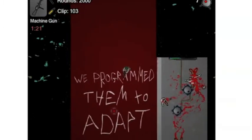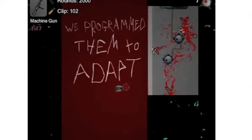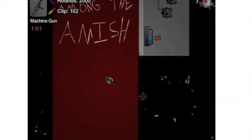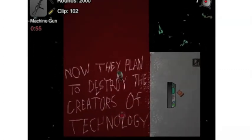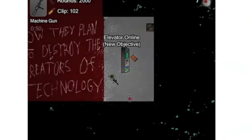Oh crap. We programmed them to adapt. We put them among the Amish? What? Do Amish people have some sort of weird propensity for zombies? Now they plan to destroy the creators of technology. Yes, they do. Elevator has been turned on.